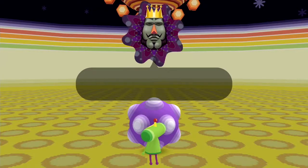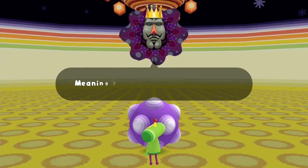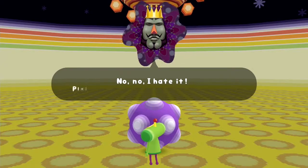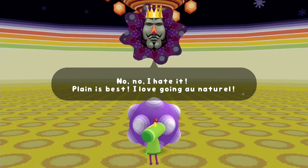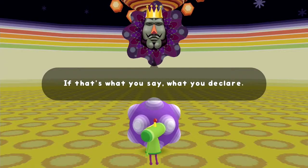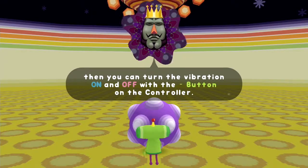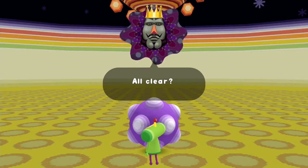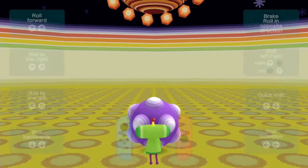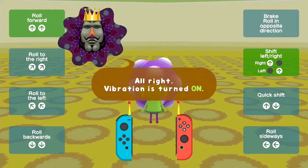First things first: does the prince like a vibration? Meaning the moving and the shaking. No, I hate it. Plain is best. I love going au naturel — I'm not sure if I'm pronouncing that correctly. Then you can turn the vibration on and off with the minus button on the controller. Vibration is on. Wanted to make sure.